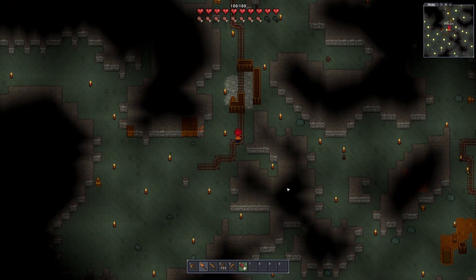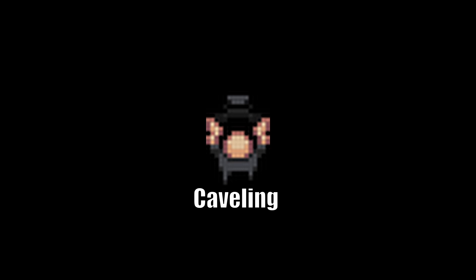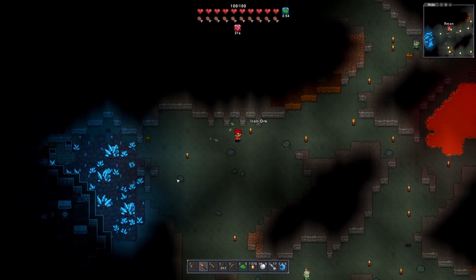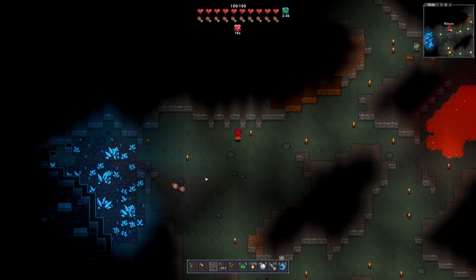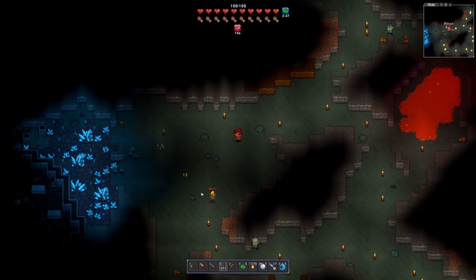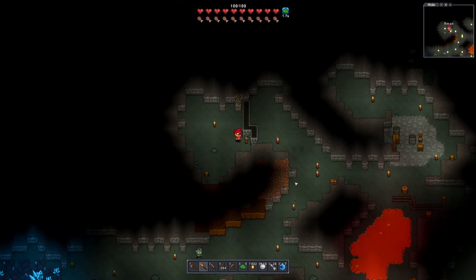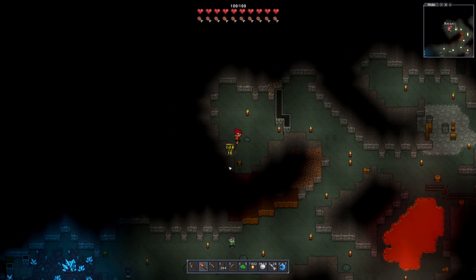The easiest way to get gold, I found, was to fight an enemy called a caveling, which basically runs away from you and has a ton of gold on it. The best way I found to deal with it was to throw a bomb at it — sometimes it kills it in one hit, most of the time it won't. But after you hit it you can chase it down because you can see its health bar, then chuck another bomb or trap it in a corner and just melee it to death.